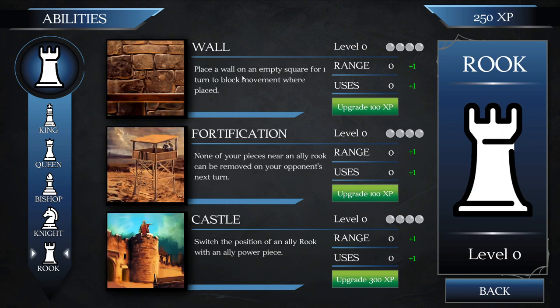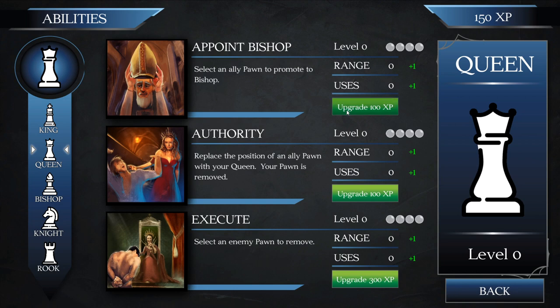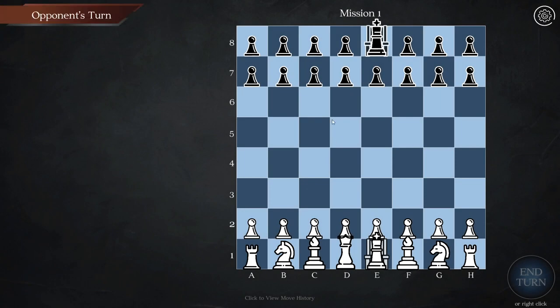The rook has an interesting ability called 'wall' — you can place a wall on an empty square that blocks movement, so the enemy won't be able to pass through. There's also 'fortification': none of your pieces near an ally can be removed on your opponent's next turn. We're gonna grab that. I'll also grab the ability to promote an ally pawn to a bishop, since we've buffed our bishops — it's a good idea to have a lot of bishops so they can do cool stuff. Let's go to mission number one.